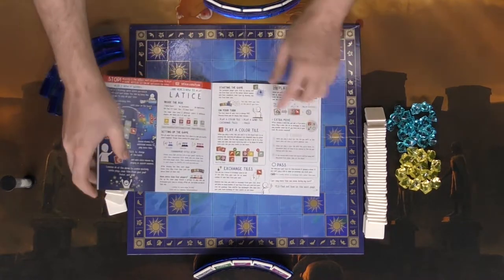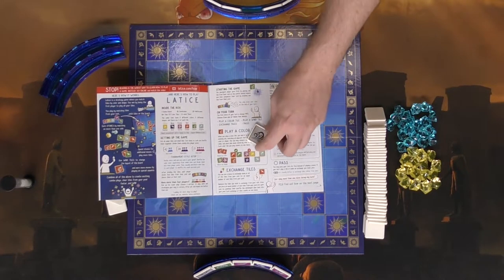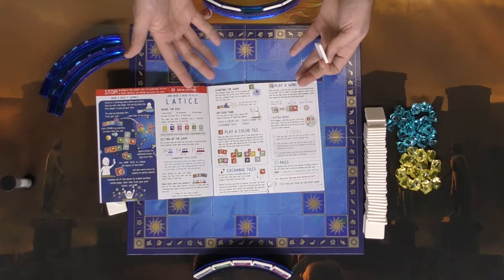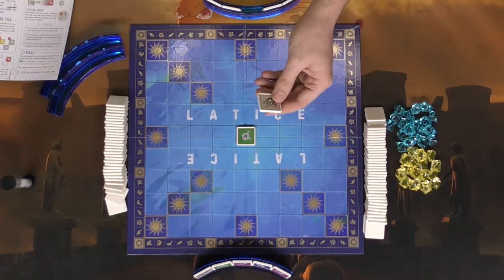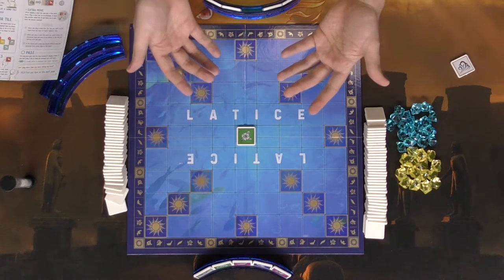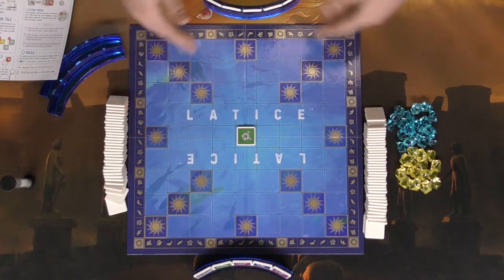Another action is to play a wind tile. Wind tiles allow you to move any tile on the board and basically ignore the basic rules of play — you can move it up, down, left, or right regardless of whether it's supposed to be playable there. When you play a wind tile, you discard it and then get to take an extra action afterwards.